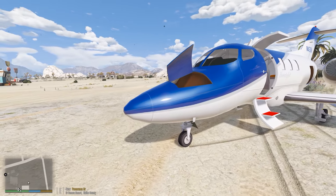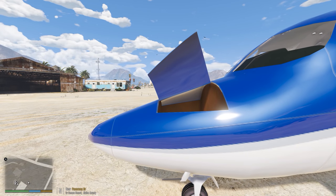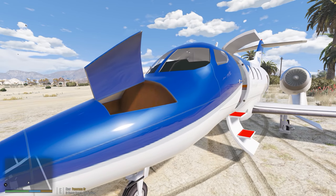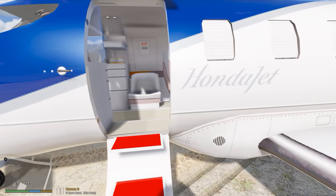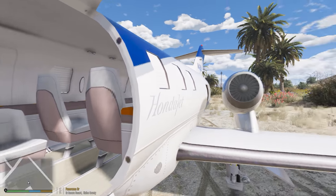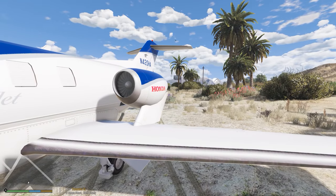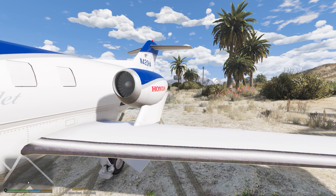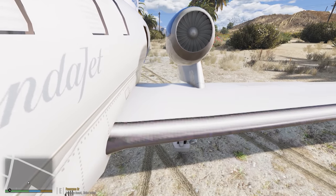We've got some cool things to go over with this airplane. We've got a little door here in the front, in the nose, so you can put some things away there. You've got opening doors, opening and closing blinds — you can do that with one of the door commands. This airplane is kind of known for how unique the wing is on it. It has the pylon that holds the engines on it — it's not attached to the fuselage, which is pretty interesting.